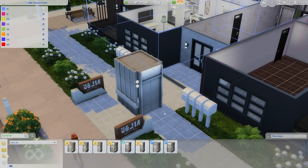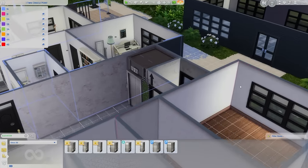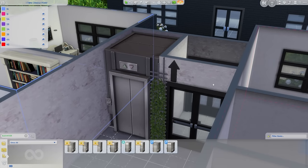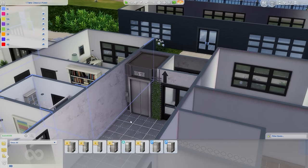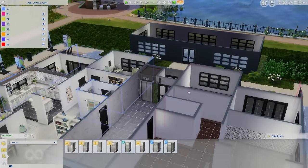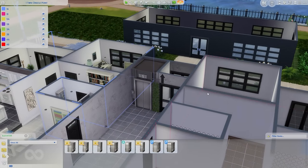Now, to get into the whole point of this video: elevators. I believe most, if not all, of the swatches on the custom one from Little Miss Sam are also on the City Living elevators. Once you place the elevators it's super easy. Your sims don't press the button, the door doesn't open, they don't go inside — they kind of just disappear before the elevator and appear on the next floor. But it's going to be a lot better than climbing so many flights of stairs.